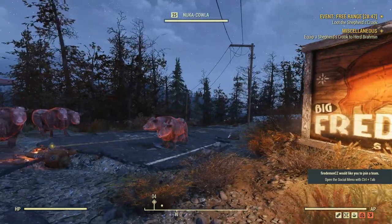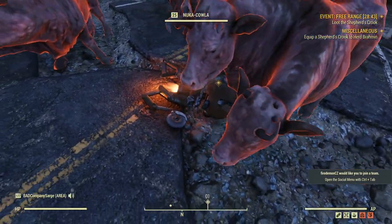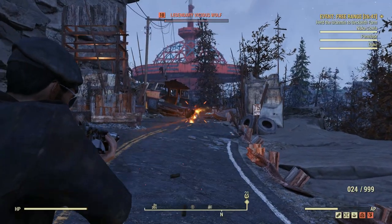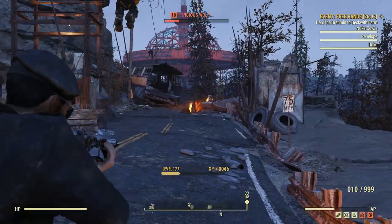The event will then get you to pick up a Shepherd's Crook off of a dead Mr. Handy, and you need to herd three different Brahmin over to Beckwith Farm. As you're herding them along you'll be attacked by a few enemies here and there, nothing too bad to handle, especially if you've got a large group.